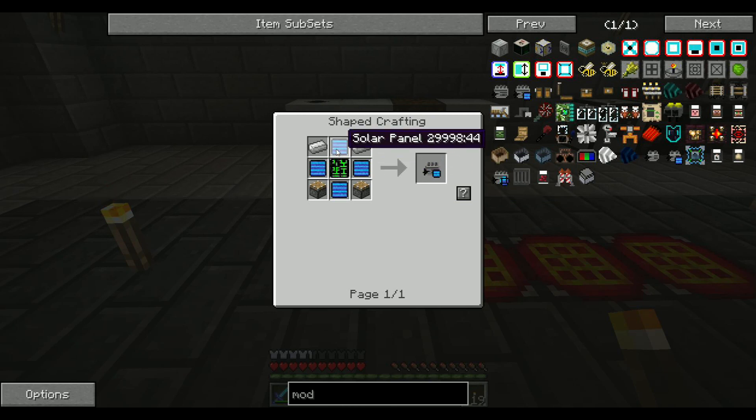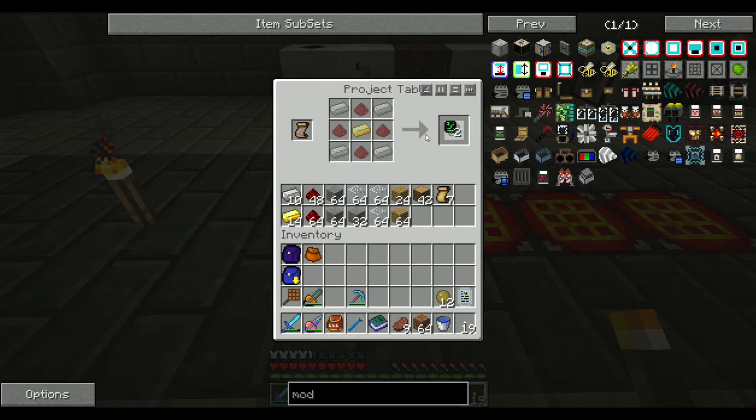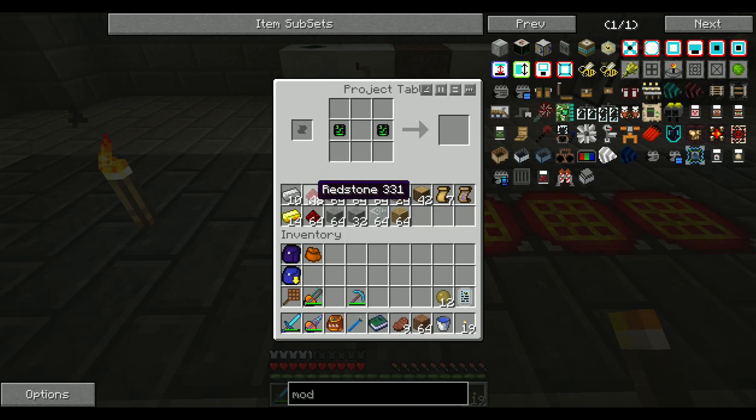This thing's complicated. We're going to need four of these solar things and an advanced PCB, which is made with two PCBs. Let's make a plan for that — that would be very wise of me. So we have that — iron down the middle with redstone.